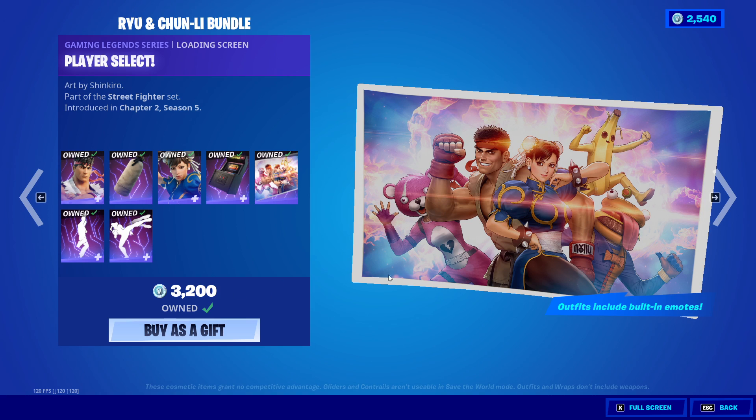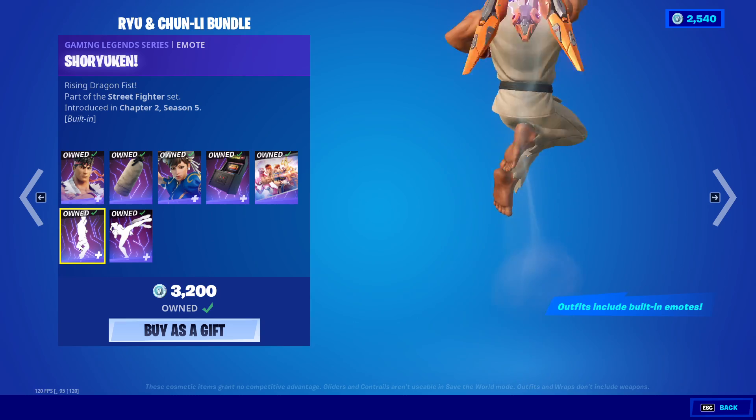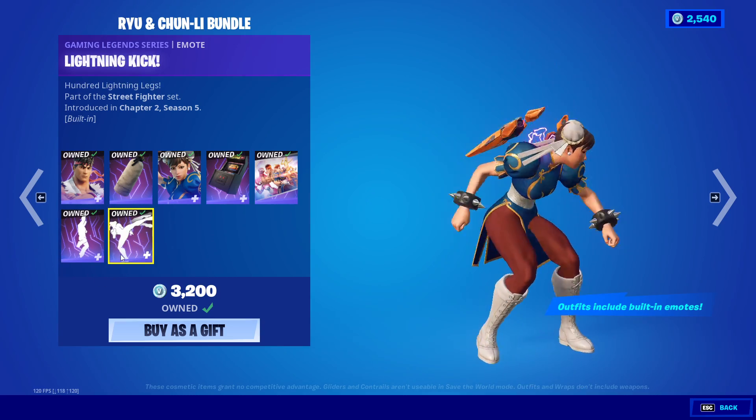The player select balloon screen, we have the built-in Shuriken — Shuriken, yeah, there you go — and the lightning kick.